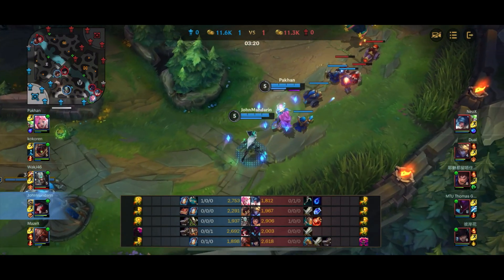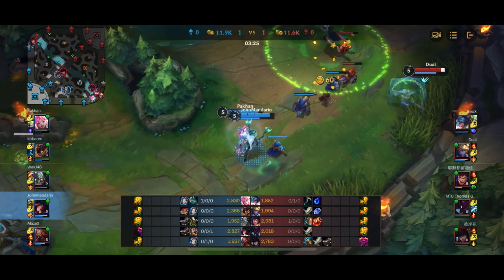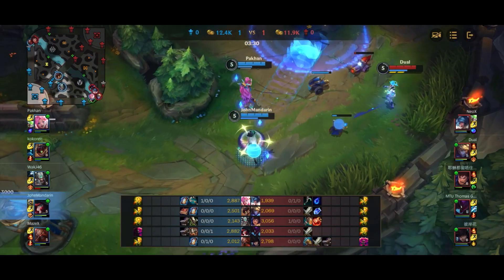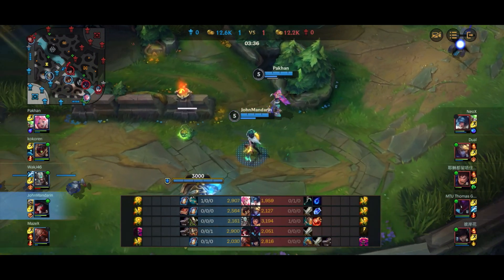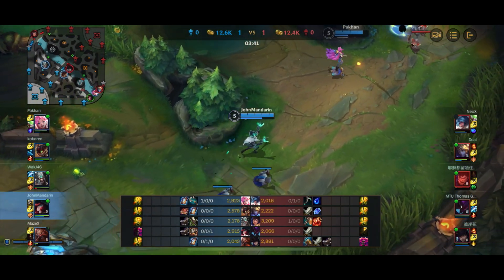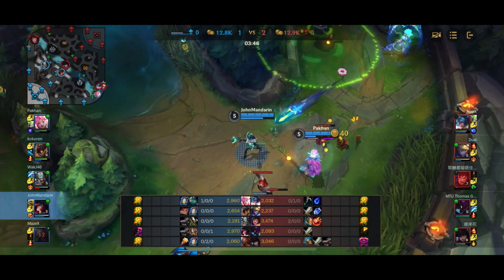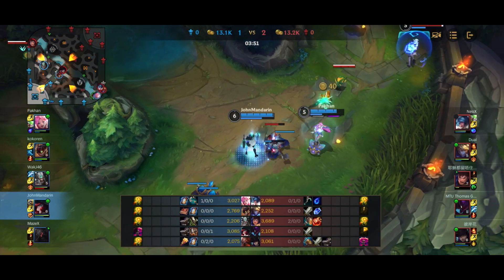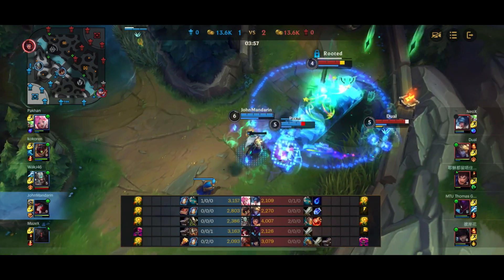Sona is back and Kha'Zix is hovering in the bush thinking he's not seen. Notice what me and Seraphine are doing — we're not backing off under tower to make it obvious we know he's there. We're not playing aggressive, but we're keeping him interested and wasting his time. Kha'Zix moves to the tribush then walks away. We play in the middle of the lane knowing he's there — Sona has no CC at level 4, Ezreal has no CC, so there's no way we get caught.